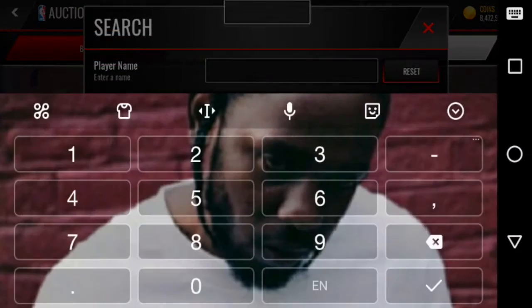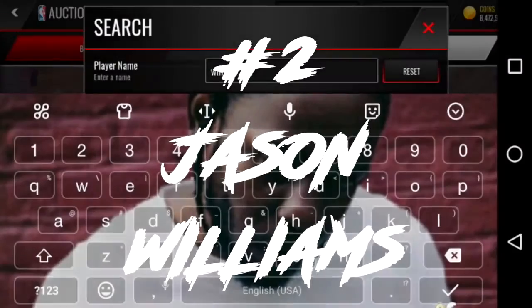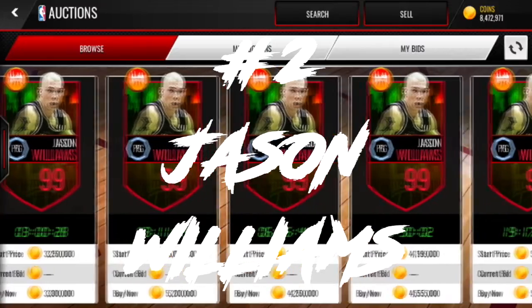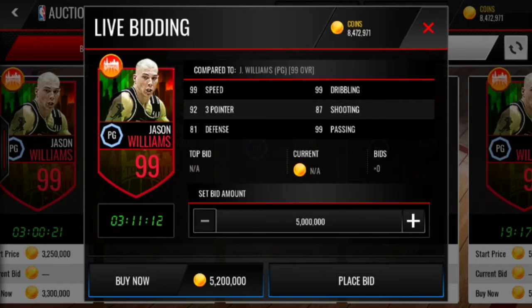Moving on to the second spot, we got that boy Jason Williams — J-Will. And I was surprised to see that Jason Williams had the highest speed for an obtainable card. He has a 99 base speed with a 99 quickness. Honestly, he might be faster than the next player on this list because of that 99 quickness with a 99 speed, which is absolutely crazy. This card is underrated.